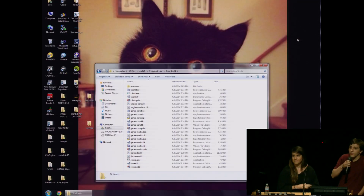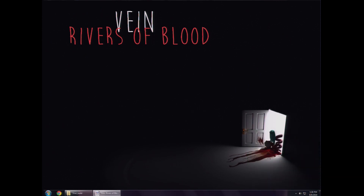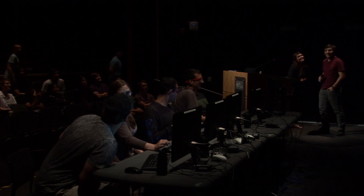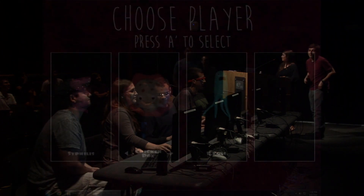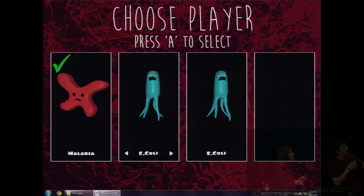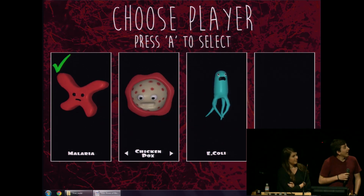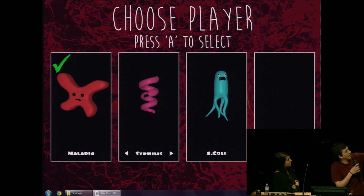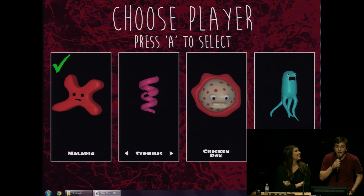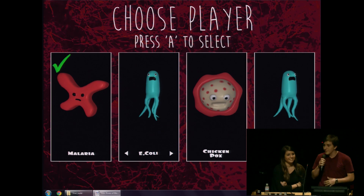Can we get two volunteers from the audience to play our game? So right here is our selection screen, where you can pick from the four bacterium viruses. You can see we have malaria, chicken pox, E. coli, and syphilis as our four diseases — and they're very cute. All these models were designed by Shazi, and she had a lot of fun making them. We worked really hard to get them in the game looking exactly the way she wanted and to match her artistic vision.